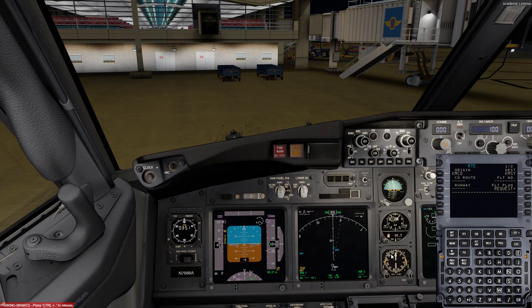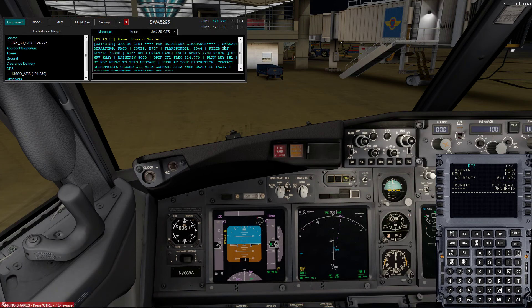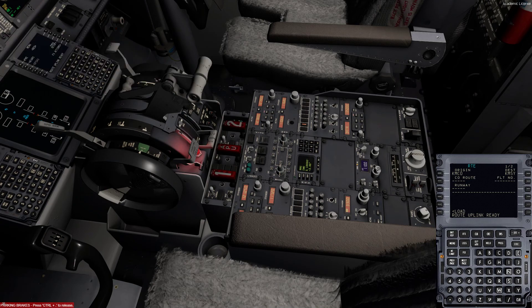So the pre-departure clearance: SW5295, that's our flight number today, departing Orlando, equipment 737, transponder code 1044. Let's set that in real quick.